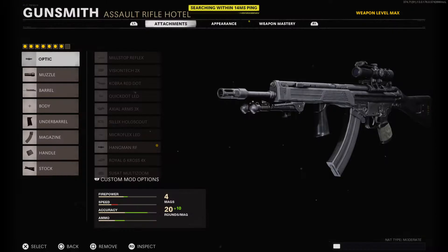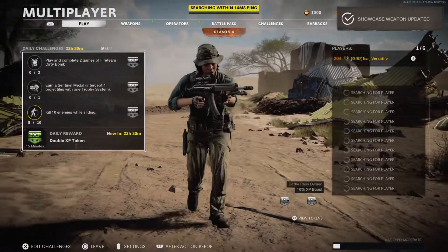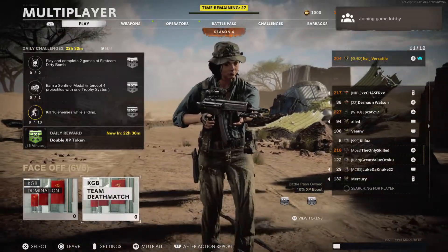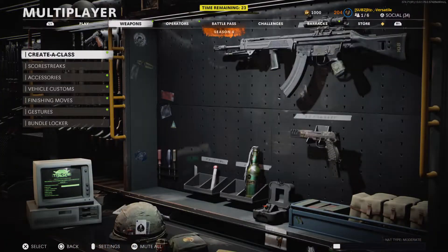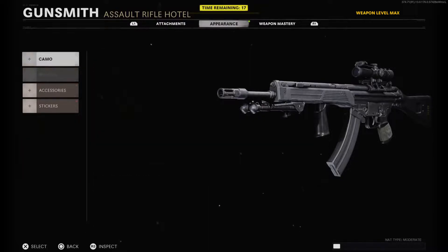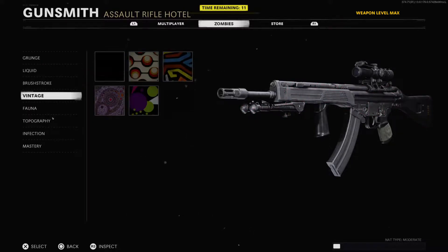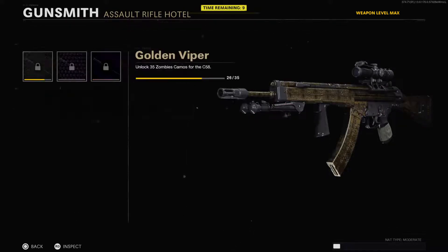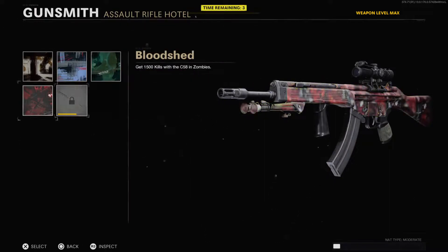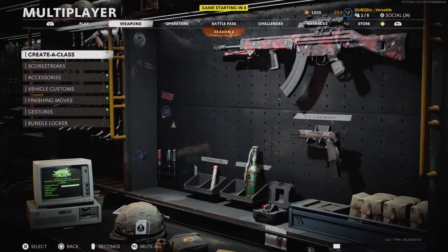We're on Faceoff 6v6. Here's what the weapon looks like — I'm also going to do another inspection. I use this thing more in Zombies since I have more camos on it. Let me put on the Bloodshed camo — it's pretty decent looking.